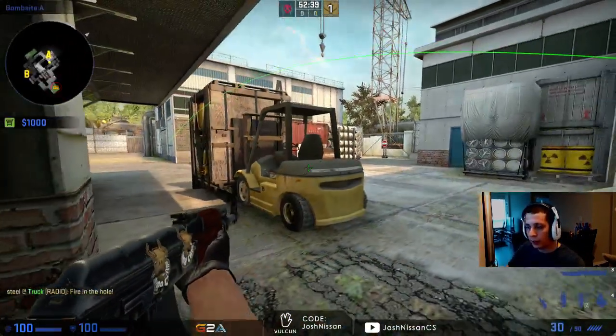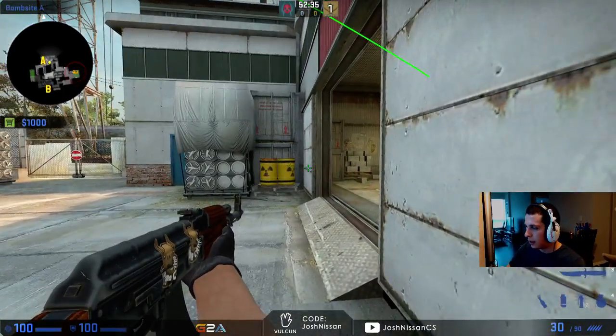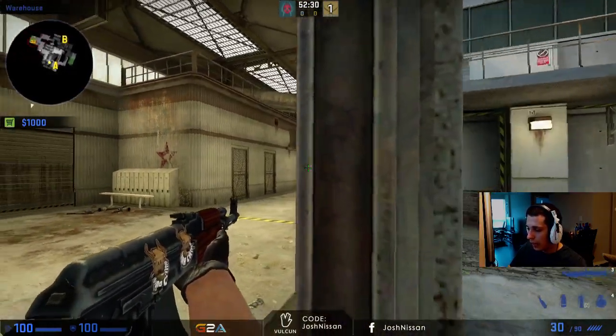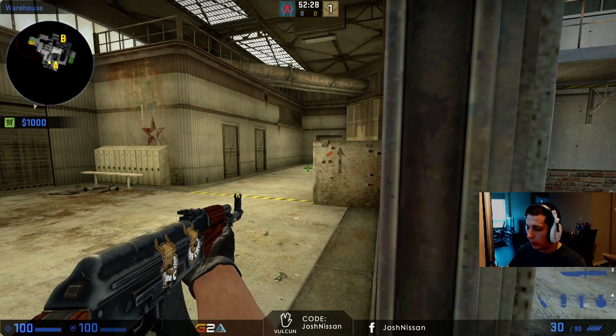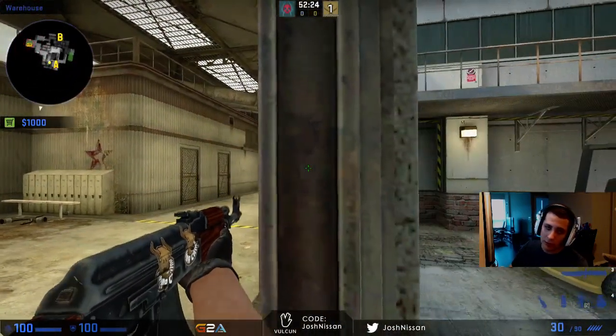Off that flash, what you'll want to do is have someone close who's going to push off of it to utilize it. He's going to call for the flash, it's going to pop, he's going to turn the corner, kill anyone who's close, and then if the flash effect is wearing off the enemies, he's going to hide, ask for another one, and then re-peek.